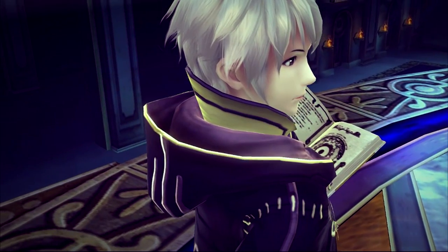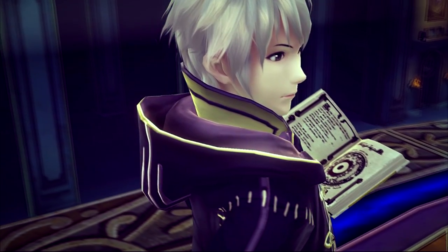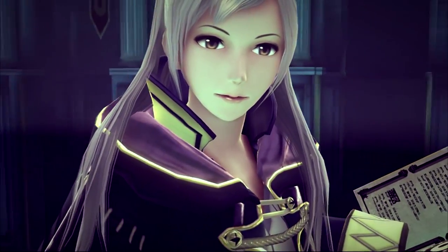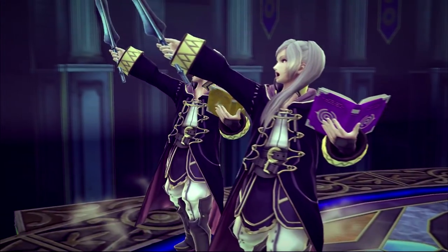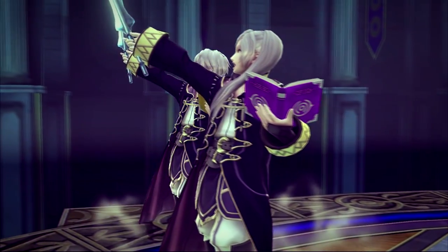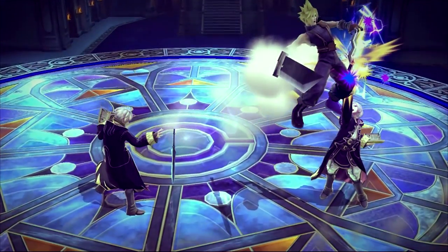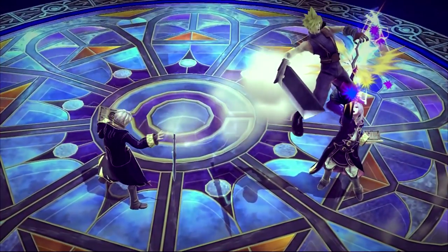Robin is an excellent zoning fighter and prevails at baiting their opponent into punishable situations. Robin is best played with a passive and defensive playstyle. Even in situations where Robin is forced to approach, Robin is still able to pressure the opponent with thunder spells, arc fire, the discarded leaven sword, and tomes.